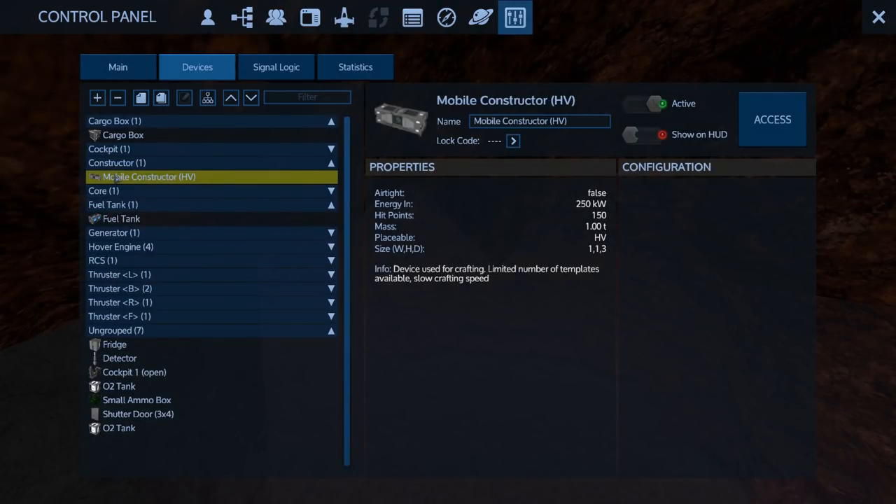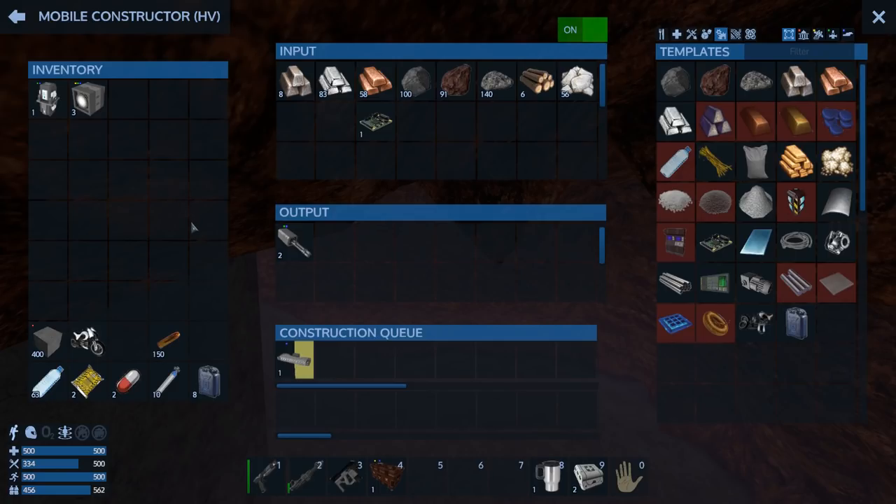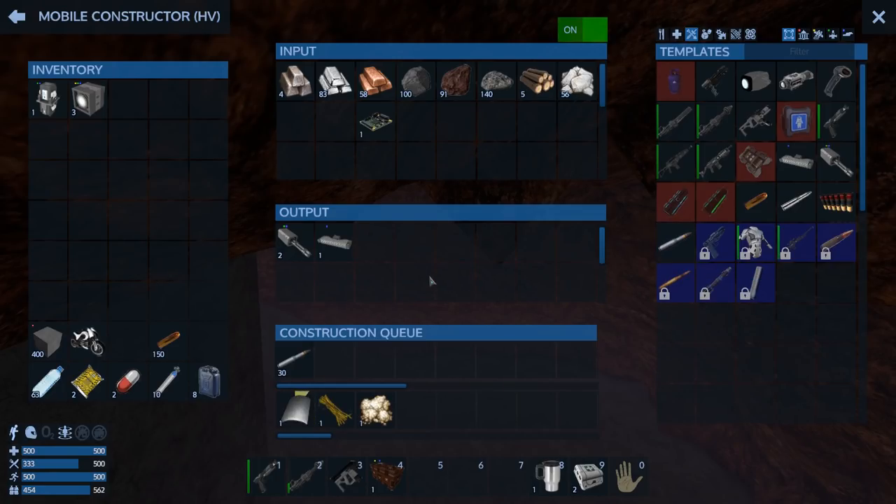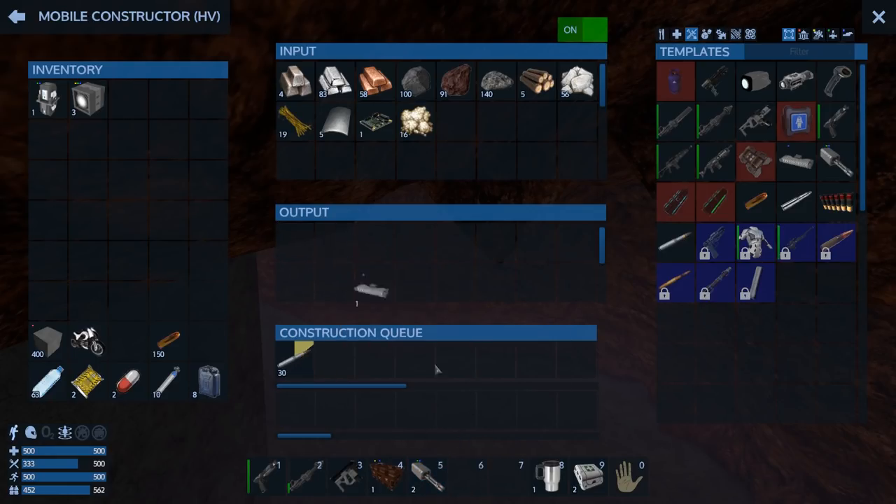Let's get some bullets going — a thousand, two thousand, three thousand. Three thousand should suffice for now. Excellent, there we go, let's get these installed.